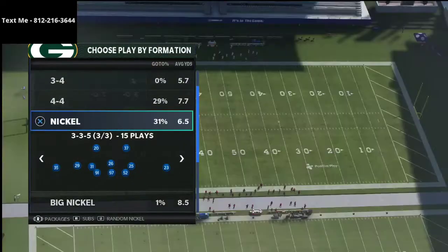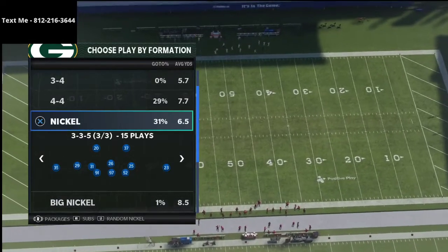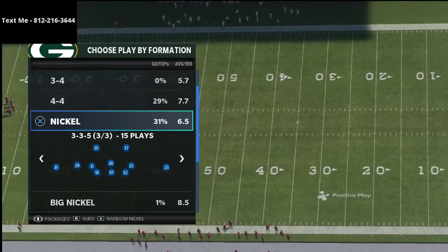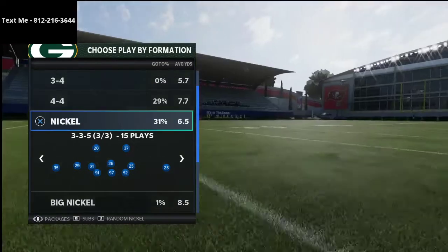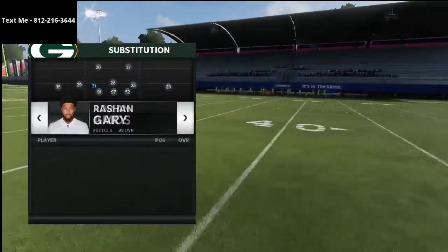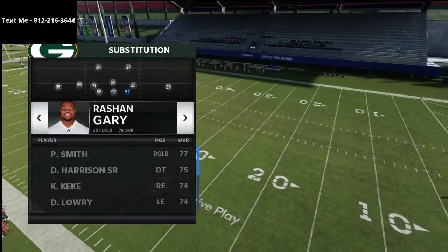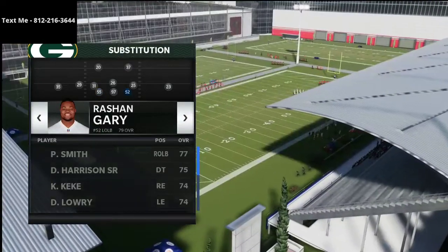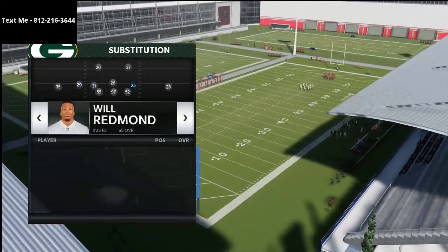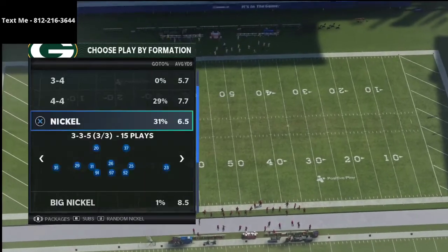A lot of pro players were running this defense — it's the best defense in Madden right now, hands down. The trick of it is we're going to sub in safeties at linebacker. I've got corners at corner, obviously, and then corners at the safety position, and safeties at linebacker. So in the depth chart: Zedarius Smith, Rashawn Gary — I like him over Preston Smith because he has 86 speed — Adrian Amos, Kadir Holman, Will Redman, Darnell Savage, Perry Nickerson, Kevin King, Josh Jackson, and Jair Alexander.